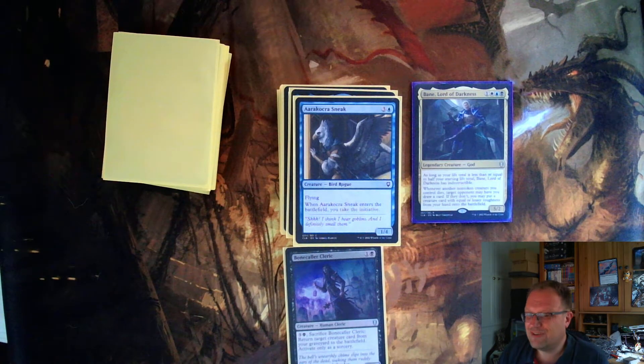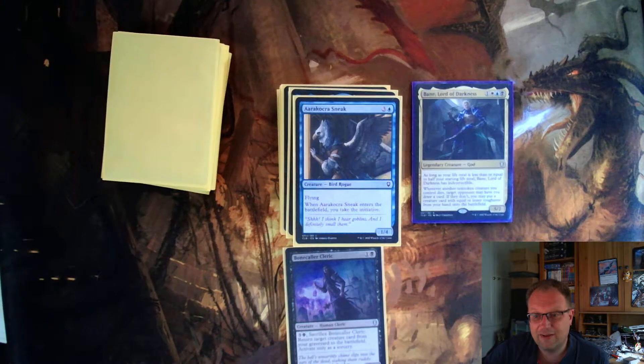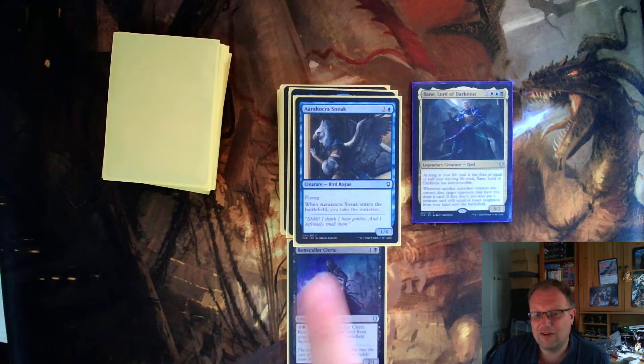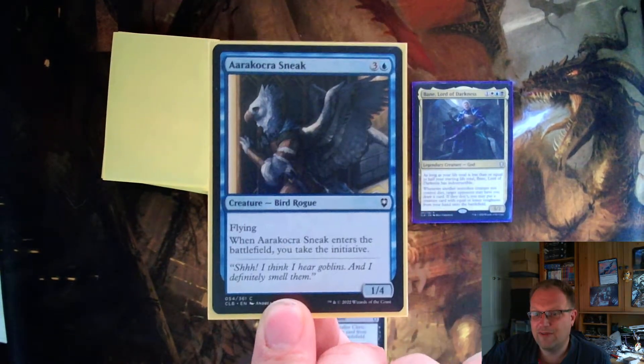Next is a one-four for four mana — not great stats, but it flies and when Anorak Oak Sneak enters the battlefield, you take the initiative. That was the main draw. Going through the Undercity, it got me basic lands which I was really happy with, and occasionally I could blink it in and out with other cards. I did get through the whole Undercity at one stage in one of the games. It's not great stats but if you're playing a dungeon deck, it's worth considering.